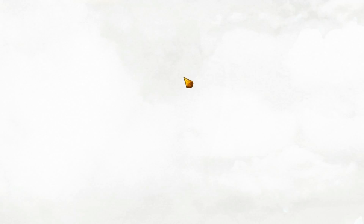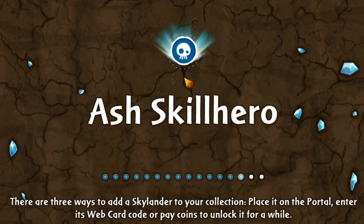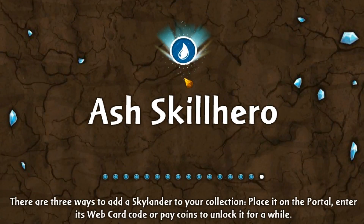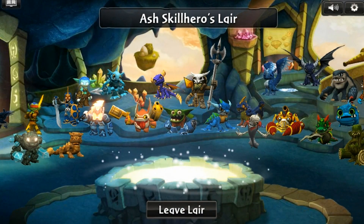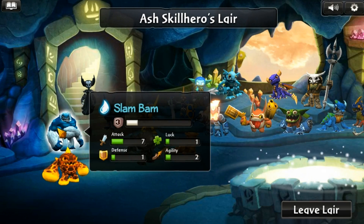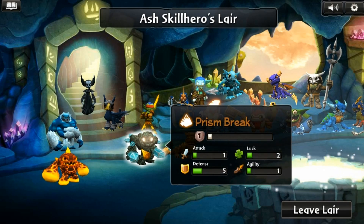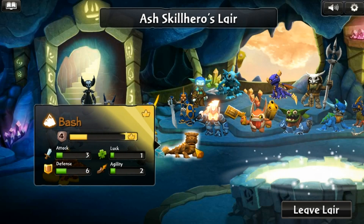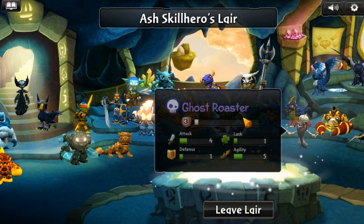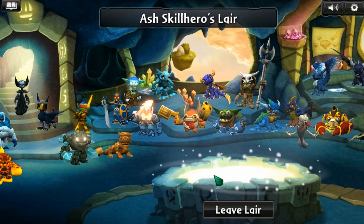Can I check out his lair? Let's see what Skylanders he has. Yes, you can actually go to your friends' skyland and go inside their cave and look at their Skylanders. Oh, he got Slant Bam. Prism Brick. Oh, he has regular Bash, regular Chop Chop — I don't have those. Oh, he got some Boomers.